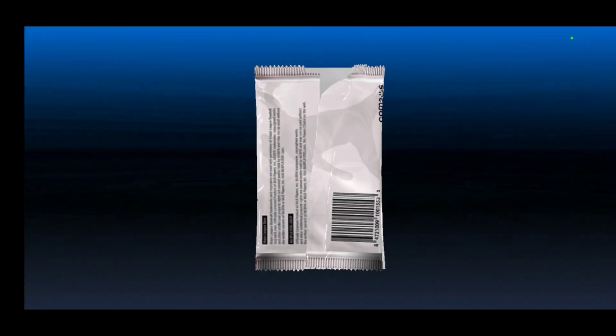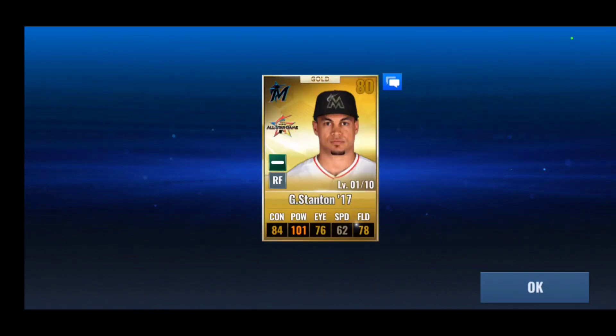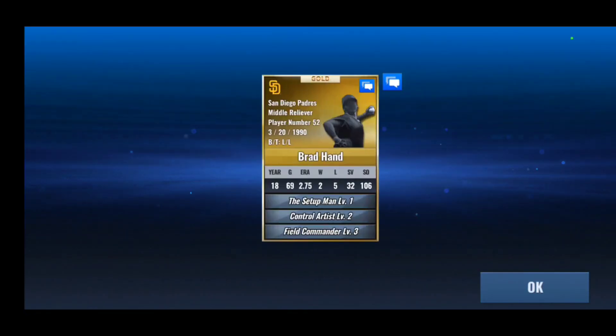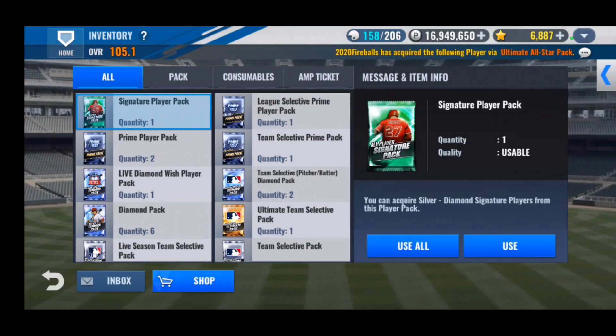Now the NL all-star card — not really expecting much. I guess we'll do an all-star combo if we don't get any Astros. That's a really nice Stanton — probably one of the best all-star cards out there. Joey Gallo is another really good one to get. Alright, ultimate all-star pack — no diamond, it's going to be a gold. A Brad Hand; I think I pulled him already before. We'll do an all-star combo after the signature player pack — just hoping for no trolls please.